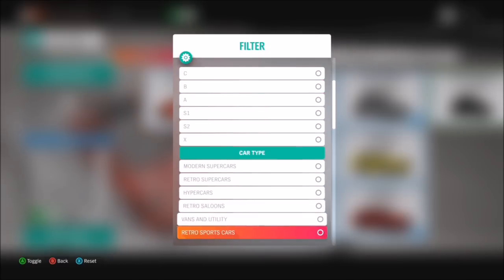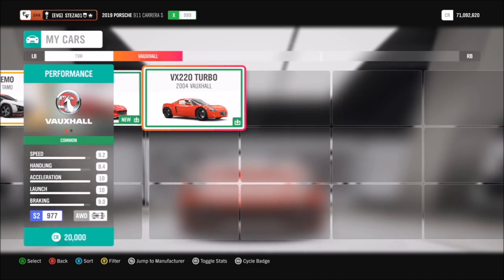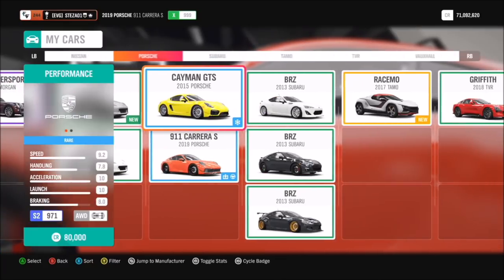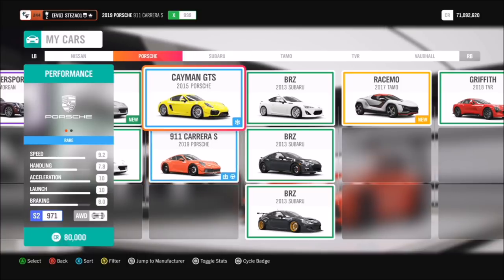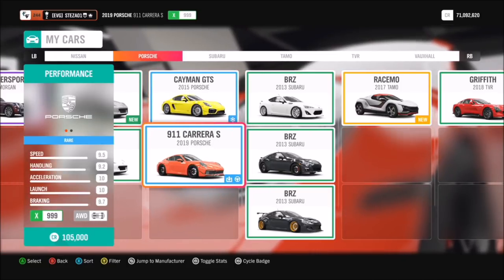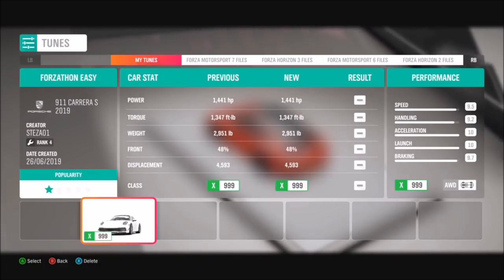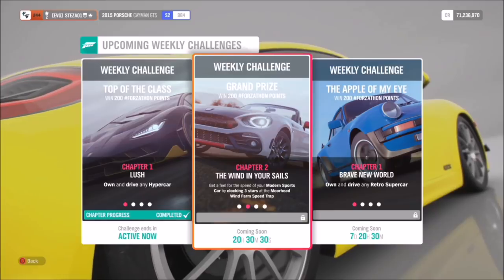First of all, you want to filter your cars just to show modern sports cars to see what you have available. A couple of the Audi TTs are fairly good, but the ones I recommend are the Porsche — you can go for the 2015 Cayman GTS or do what I'm doing in this video and go for the 2019 911 Carrera S. I have tuned it up and it is insanely fast at 1441 brake horsepower. You can find this tune on my storefront called Forzathon Easy.